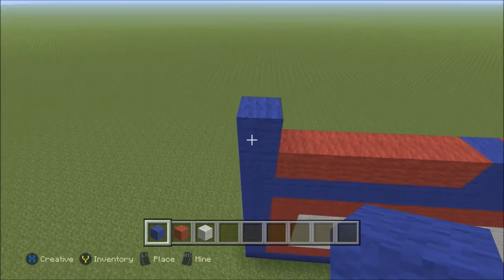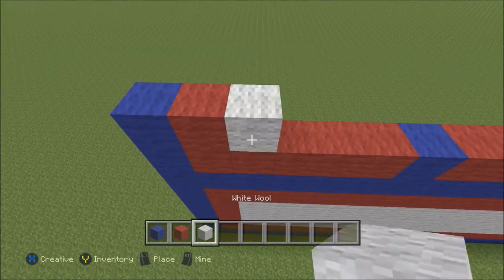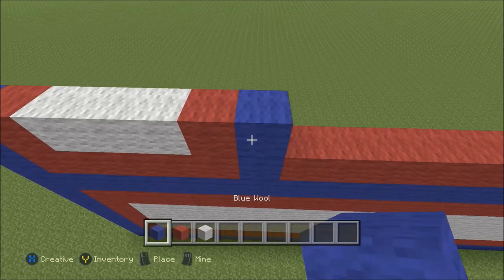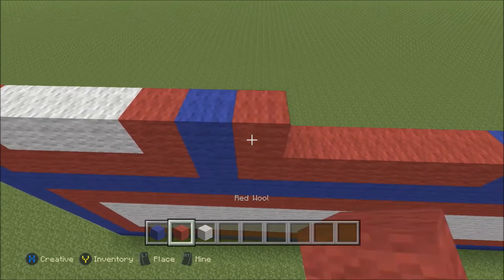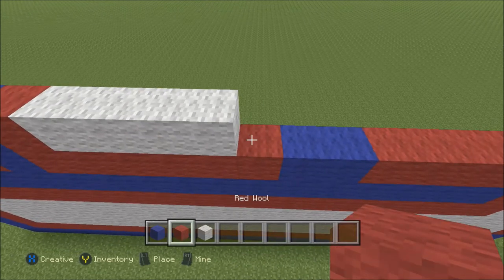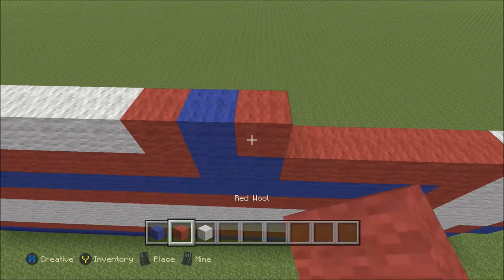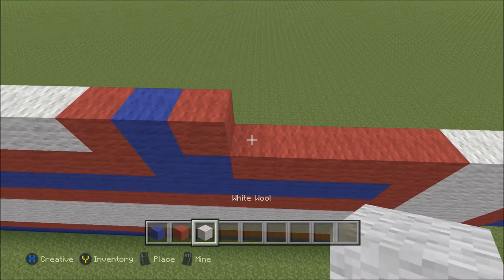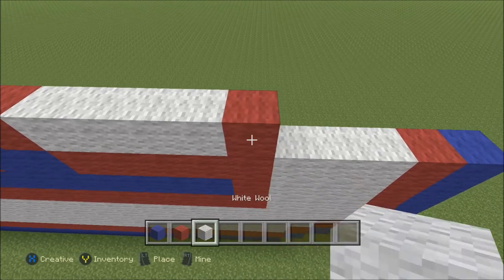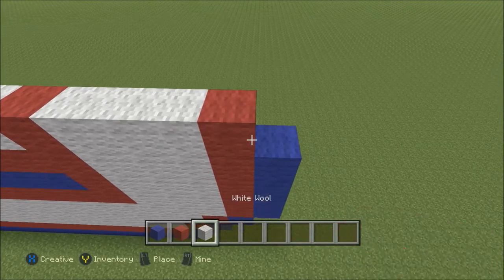Go ahead and build up. One block of blue here on the left, followed by one red, then three white: one, two, three, followed by one red, then one blue, then one red, four white: one, two, three, four, followed by one red, then one blue, then one red, then four white: one, two, three, four, one red. Now we'll have three blocks of white: one, two, and three, one red, and one blue.